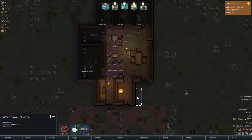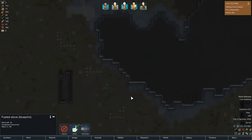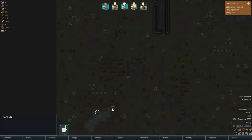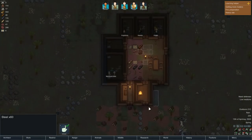We're also going to put in a fueled cooking stove right there, that's made out of iron - sorry, steel, not iron. That steel we're going to get from over here. I didn't even mine it, I think it fell out of the sky in a couple of ships. I'm going to have that steel collected and brought over here.